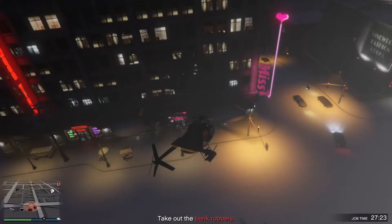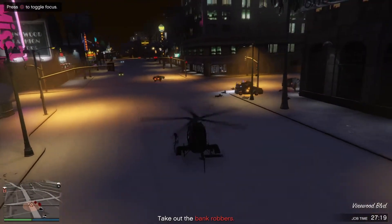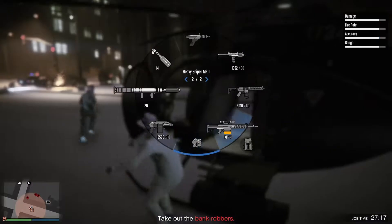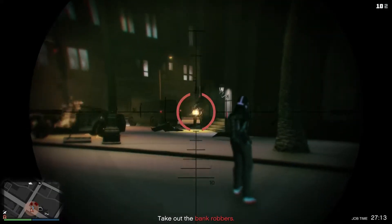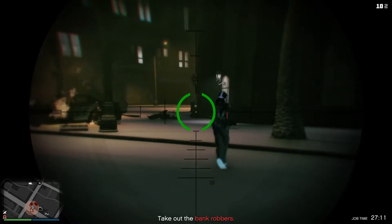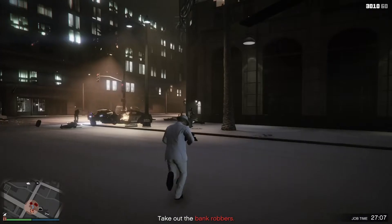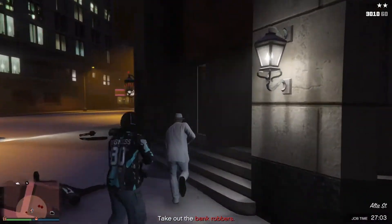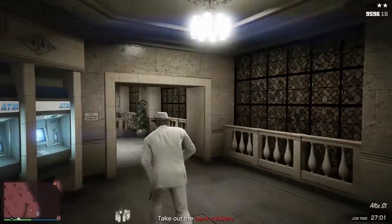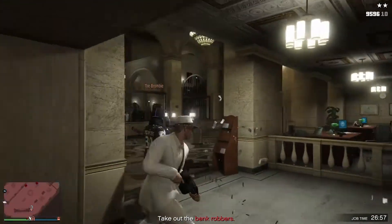We've already arrived — whoops, clipped something there. There are explosions and all sorts. I can see a gentleman there with a rather large minigun, so we're going to try to take him down with explosive snipers. Boom, there he goes — down you go. That just took a few shots. Whoops, I hit a civilian there, sorry about that. We've taken down the chap with the minigun and I'm going to go on inside and eliminate everybody else.